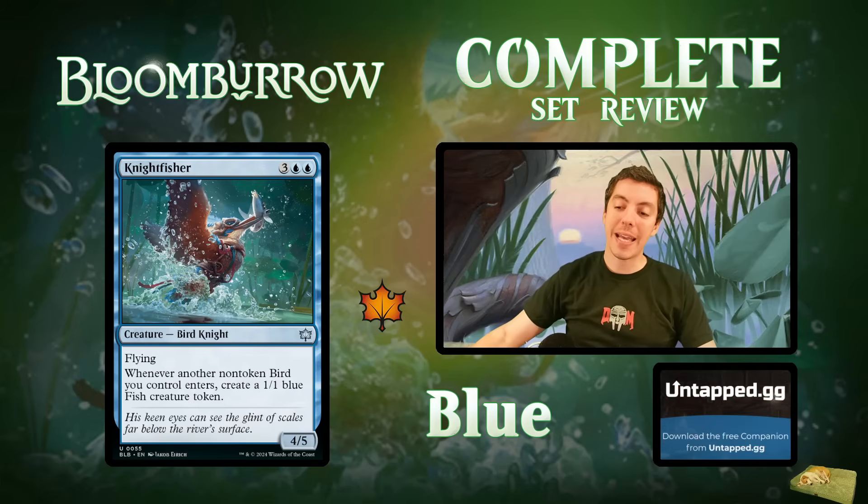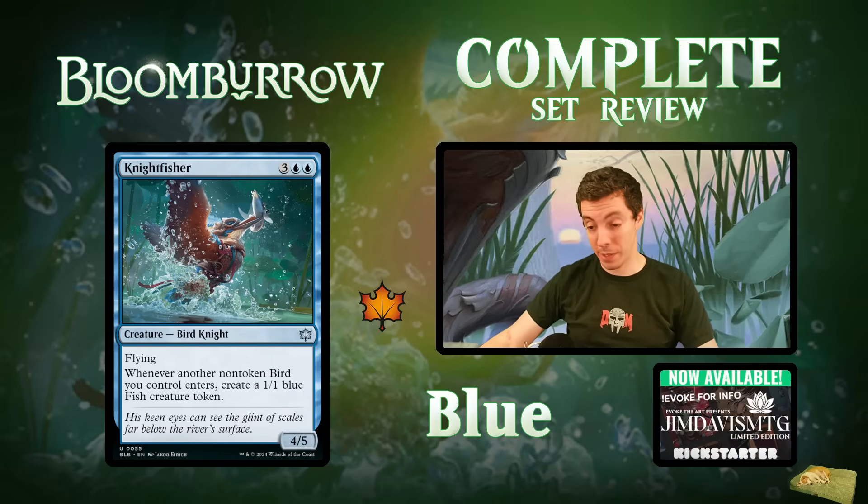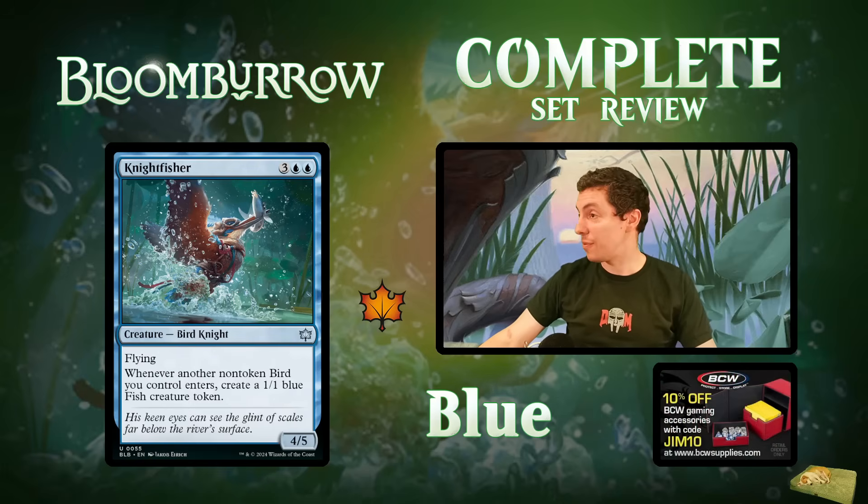Knight Fisher — oddly better than a kingfisher: a five-mana 4/5 flying uncommon. Whenever another bird ETBs, make a fish token. A 4/5 flyer for five is already good in limited, and making tokens on top of that? You're going to be stoked. Great limited card, simple and effective.